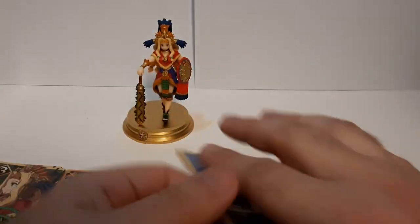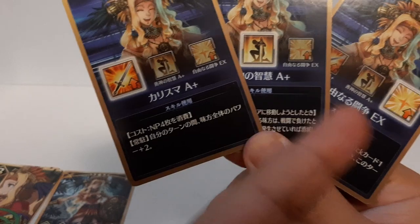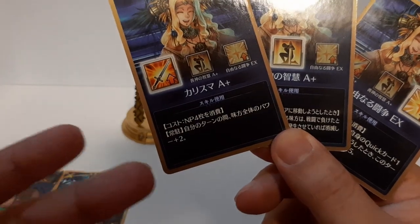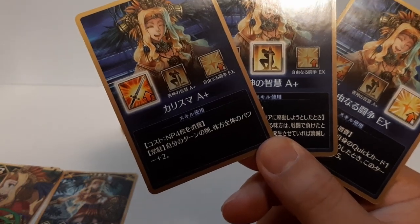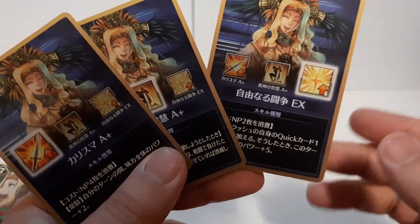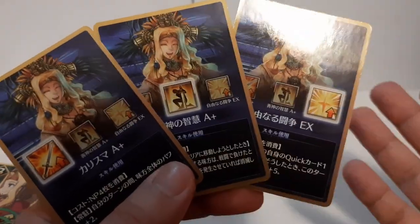And then we have her skills. The last three cards are basically all of her skills — each servant has three skills of their own: first skill, second skill, third skill. Her first skill is an attack buff — attack strength. Second skill is guts, basically to survive an attack, so in case her HP goes down she's able to survive with a little bit left. And the last one is basically, like what I said, tied to the quick card — crit gain. So she's able to generate stars, and when she attacks she'll gain some stars back from attacking enemies.